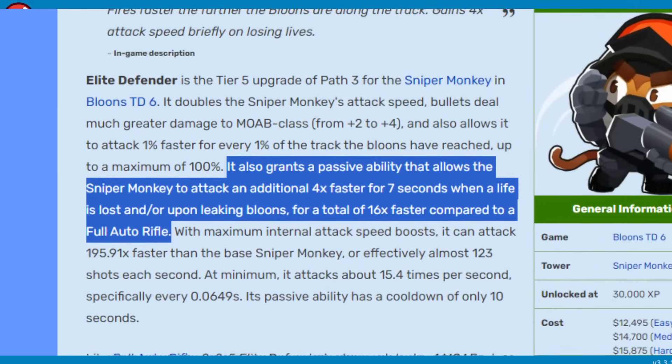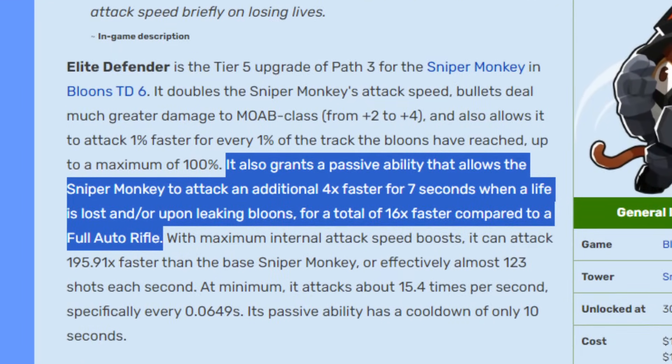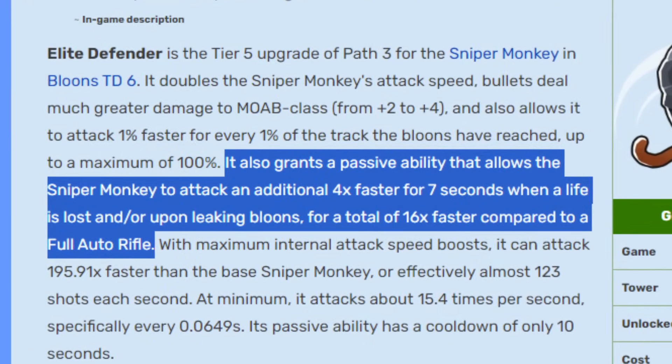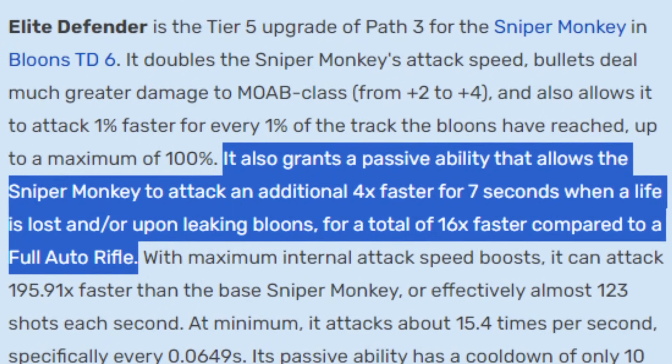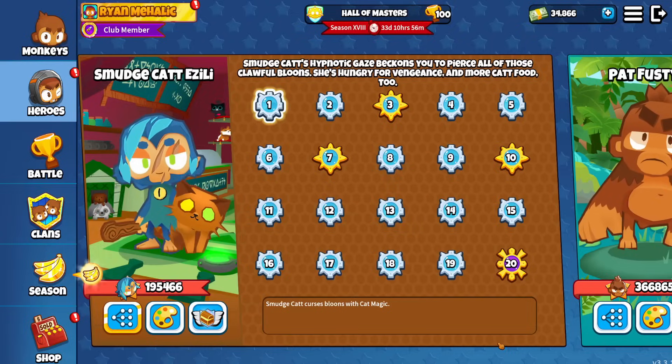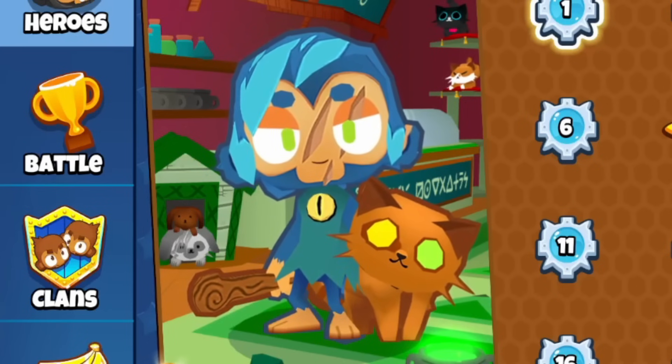The most underrated thing about the Elite Defender is that when balloons come close to the exit or when you leak, it gains a Retaliation ability which makes it shoot at four times attack speed. And believe it or not, you can manually trigger this by using an Azili totem.